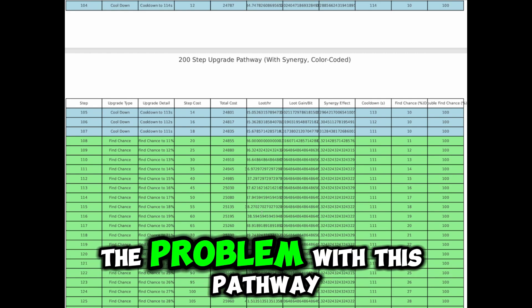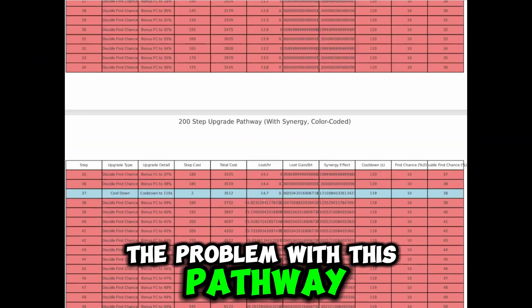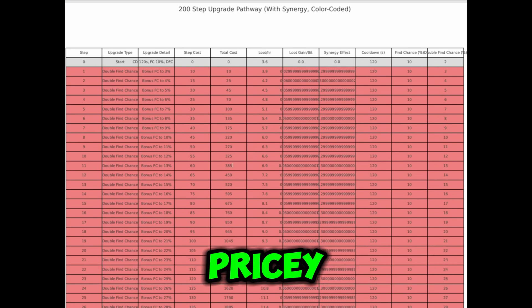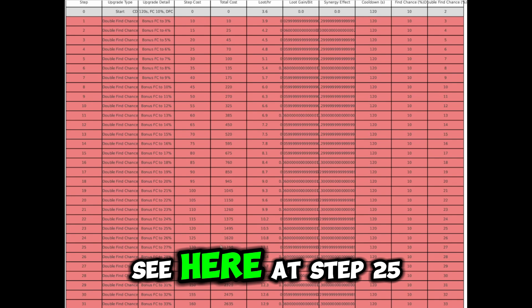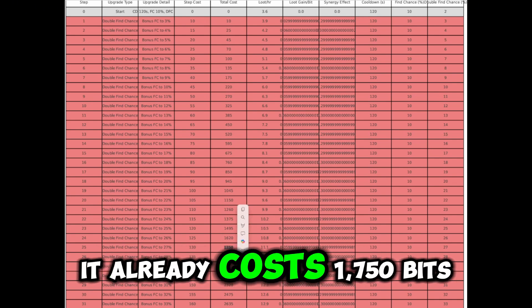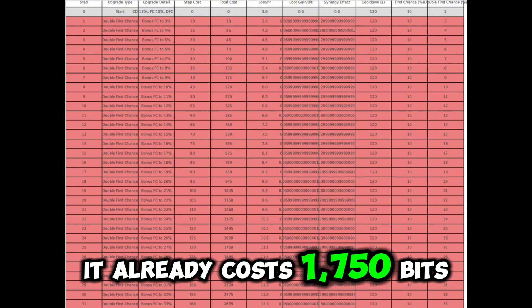The problem with the synergy pathway is that it will become quite pricey quite fast. As you can see here, at step 25 it already costs 1750 bits.